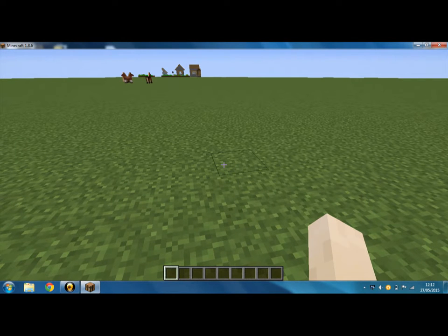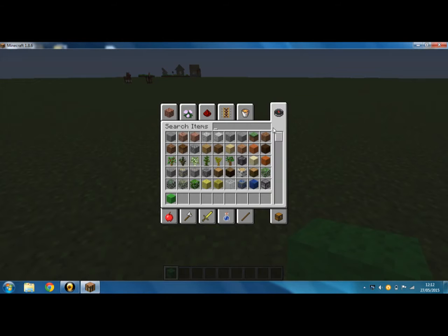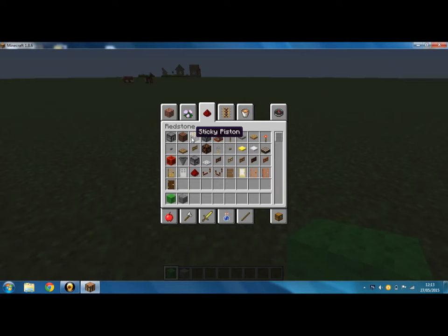So the items you'll need are: 13 sticky pistons, 16 redstone, 4 redstone torches,